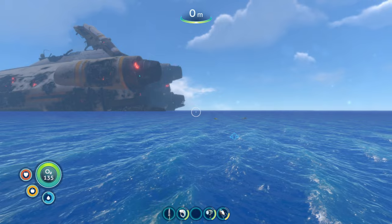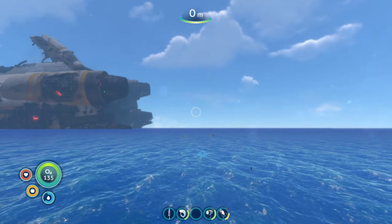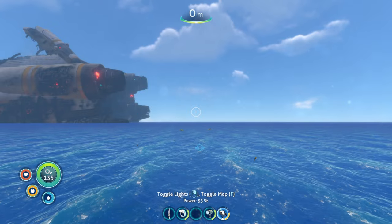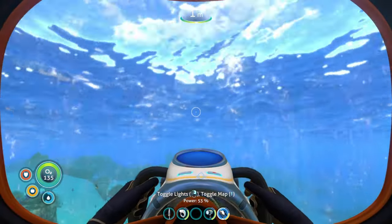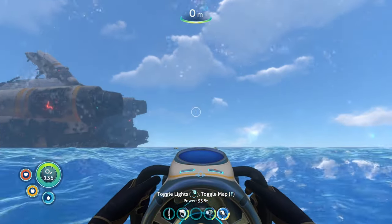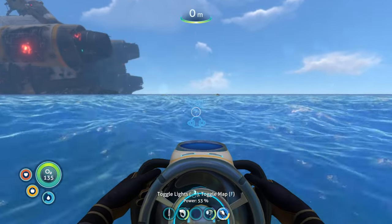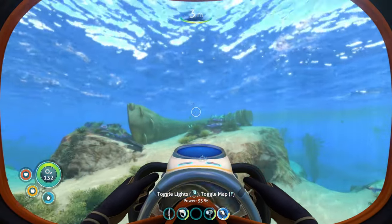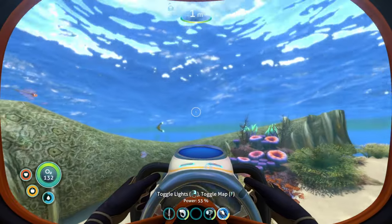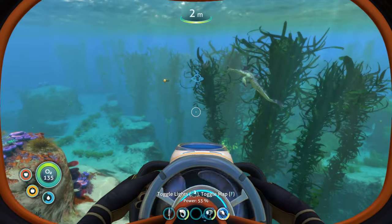The large room blueprint is available where everything else is. If you see the Aurora from your starting position, you want to go behind it — take that direction and continue. You're aiming to end up at the rear of the Aurora. The large room update means that the large room blueprint is available where you get the multi-purpose room — the regular round room in Subnautica.